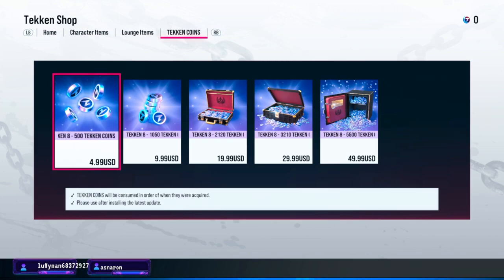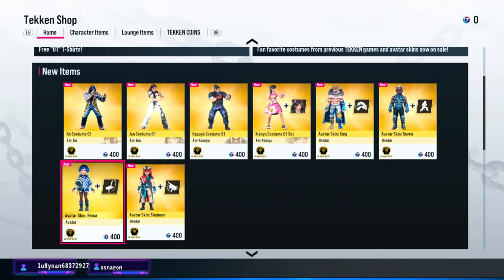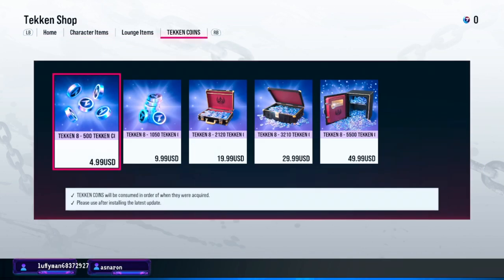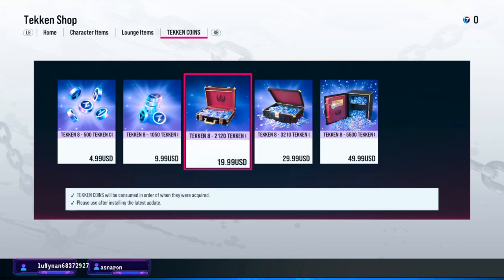So now we have the costs. It's five dollars for one outfit or one chibi — not too bad I would say. Ten dollars, and then twenty dollars, where you start getting into some different territory.